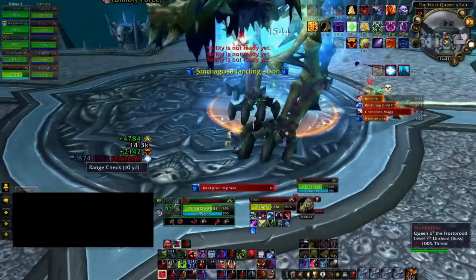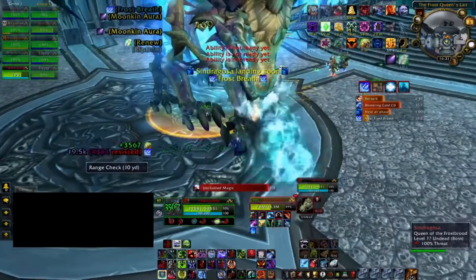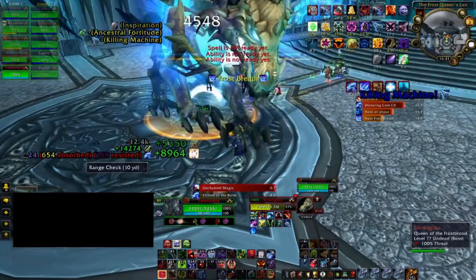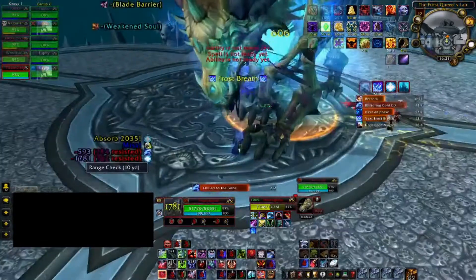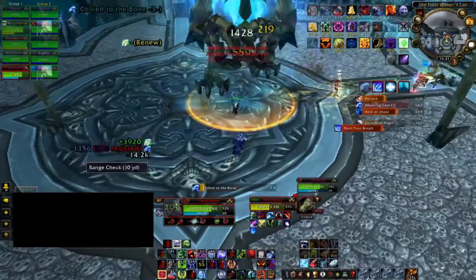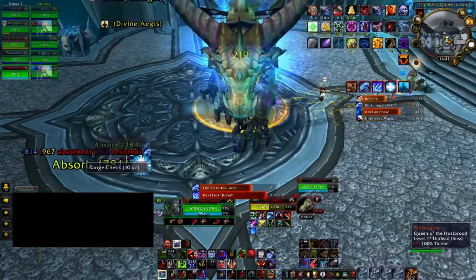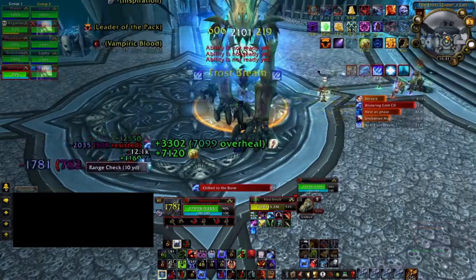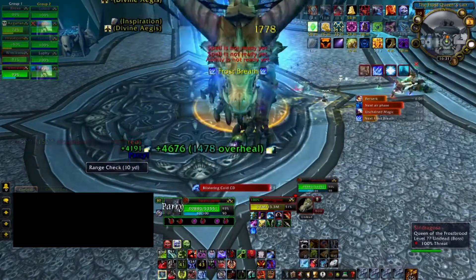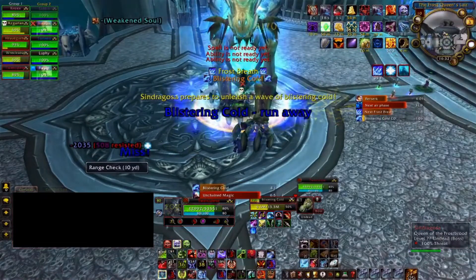You have to dodge four bombs this way. After the fourth bomb, you need to break the tombs out. The best approach is to damage the tombs to low health so that when the fourth bomb goes off you can destroy them quickly. This is important because the people inside the tombs will start taking damage after the fourth bomb lands. When it does land, Sindragosa will fly back and the tank needs to pick her up, turn her, and continue just as before.